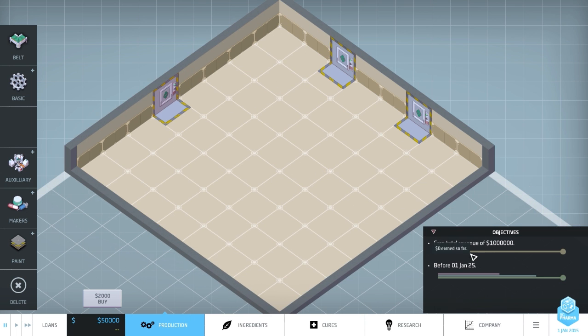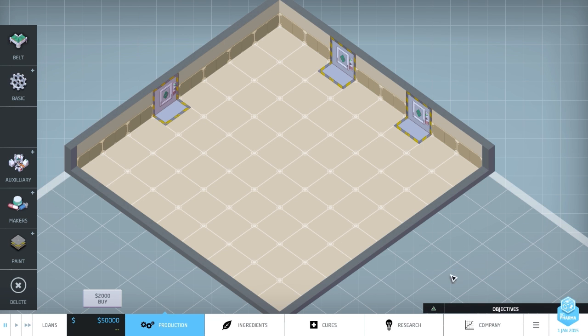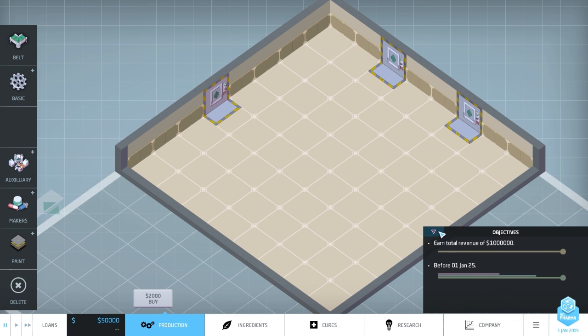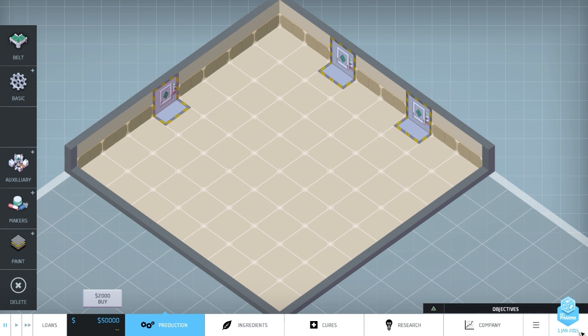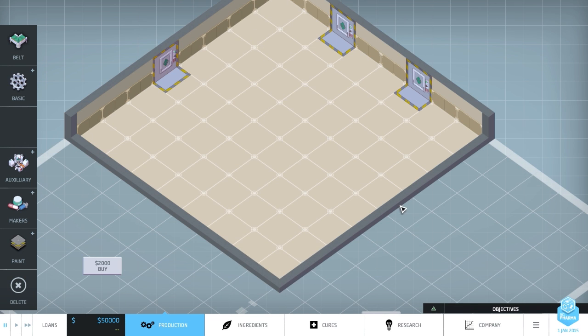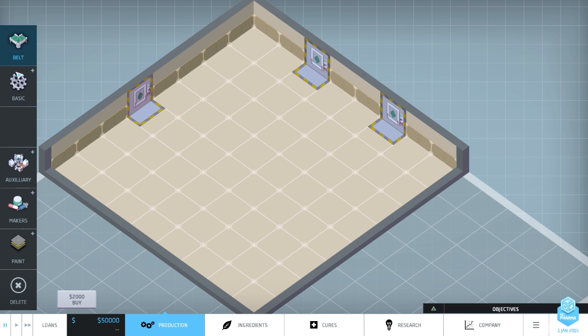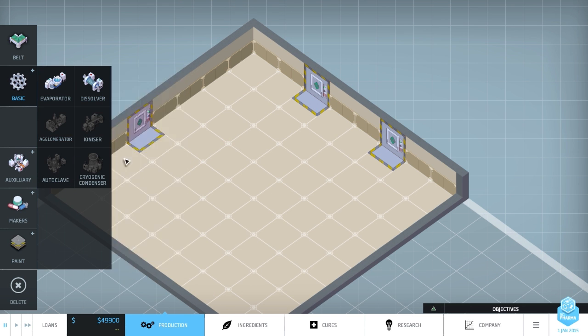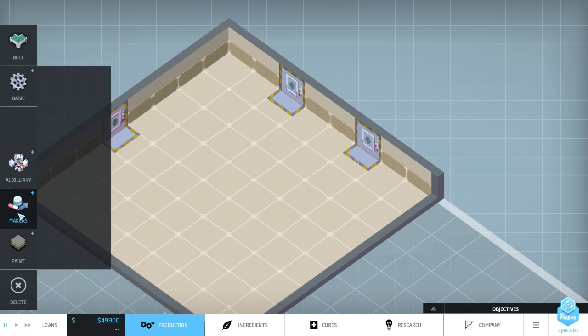A quick rundown of the UI. We've got our objectives here - earn a total revenue of one million by before the 1st of January 2025. It's currently the 1st of January 2015, so we've got 10 years to do that. On the left-hand side are all the buttons to build things: we've got belts and stuff, and it just costs a bit of cash when we place them. We've got different machines - evaporators, dissolvers - and I'll run through what these do later on. There's also auxiliary equipment and makers like pill printers.